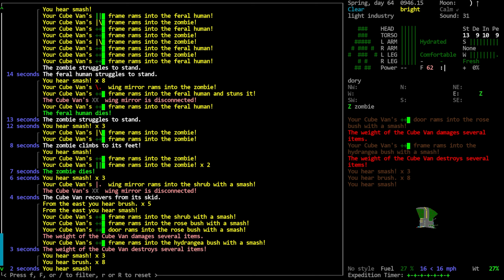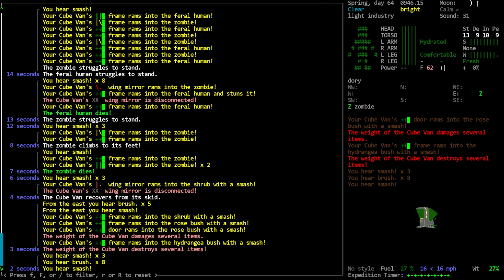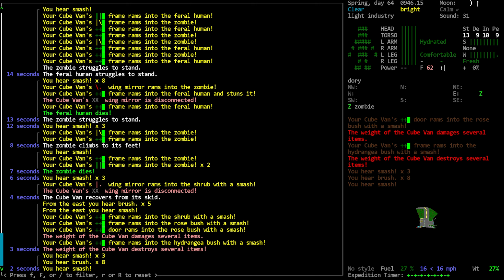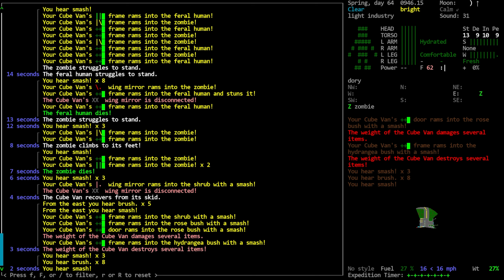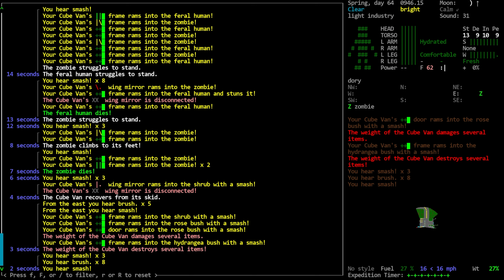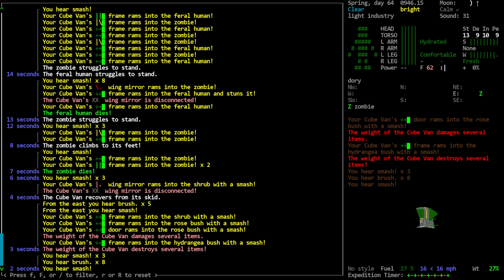This is probably gonna burn a fair bit on our expedition timer. I just wanna do this in a clear area where I'm not gonna be hitting lots of obstacles. We see Fowler's Toads - I don't even know what those are. I would like to deal with the feral first if we're able here. Okay, that's one. We'll just keep driving - at this point we're just trying to thin the horde. And we swerved into bushes! The cube van's wing mirror disconnected - your cube van recovers from its skid. So it looks like the mirror of our vehicle hit the bush which caused us to skid and drive directly into the bushes. That's amusing, actually - I didn't know that was a thing.